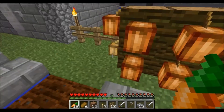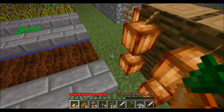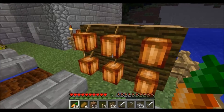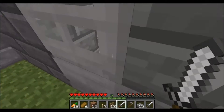Oh yeah, and I also have cocoa beans. If you don't know how to grow cocoa beans, I just kind of learned this too. But you get jungle wood - not crafted or anything - and then you just put the cocoa beans on it. And pretty much it'll grow cocoa beans.